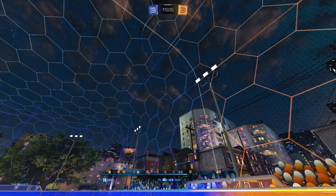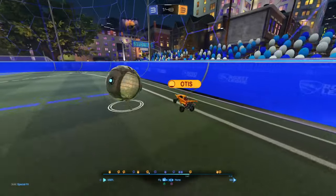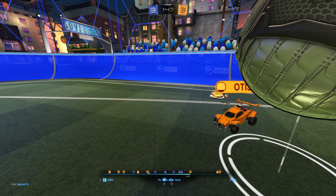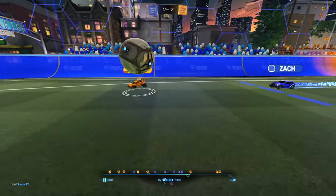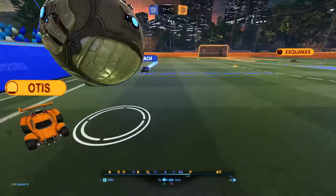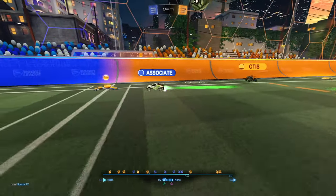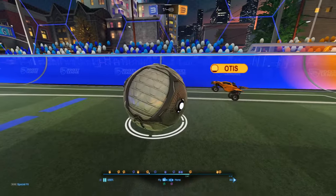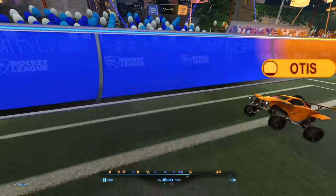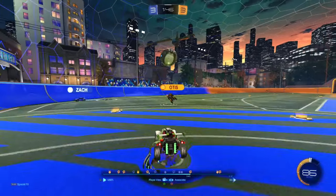As soon as you see someone desperately flipping like this, that's when you close the gap and shut it down immediately. Stay in front of him and make sure there's no way he gets the ball by you. Look at all the real estate you're giving him by sitting back. You need to be right here, challenging at this point, directing the ball out to this side or toward the wall — not backwards out here.